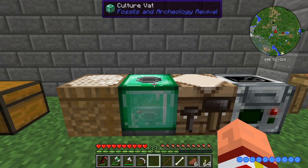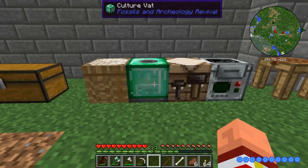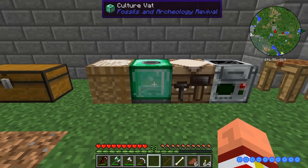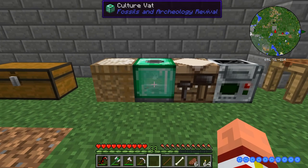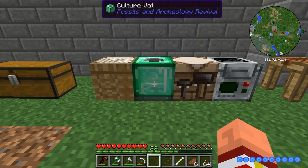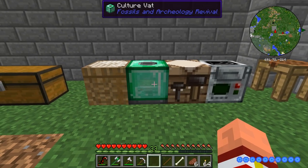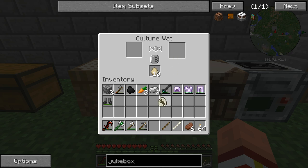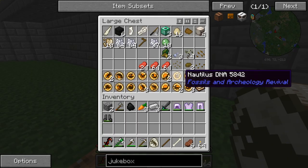Oh my god, I think we're gonna have a success! We're going to have our first dinosaur and we're gonna grow him today. Come on — it's so close! Any second now? No more failure-saurus. Come on... Oh my god, it worked! We have a Triceratops egg! Oh my god. Okay, that's it. Let's go!